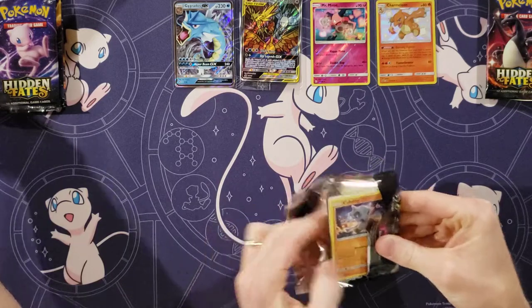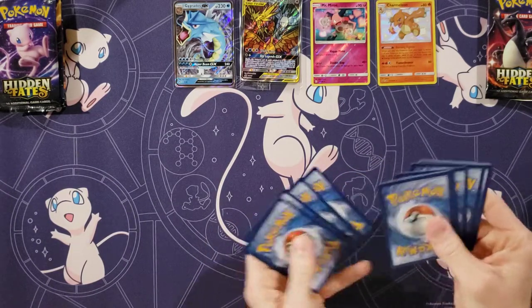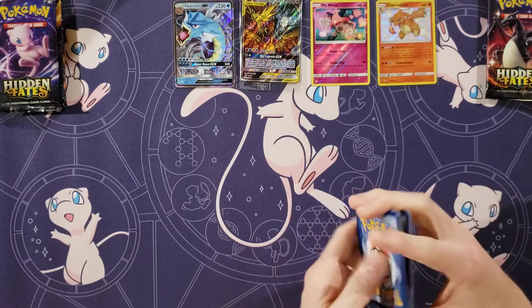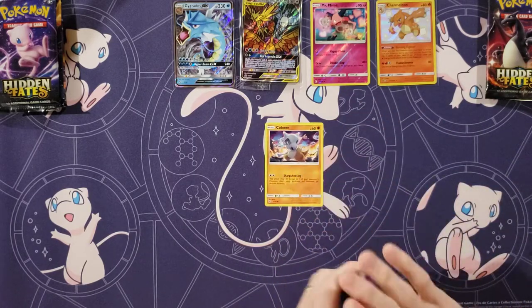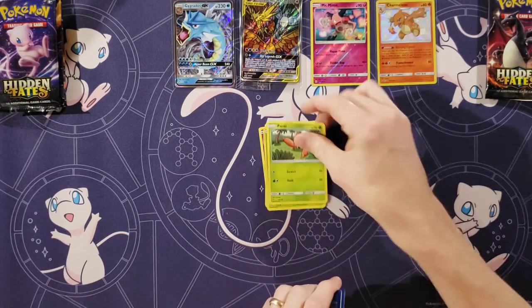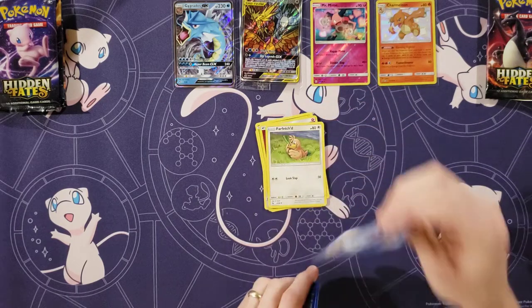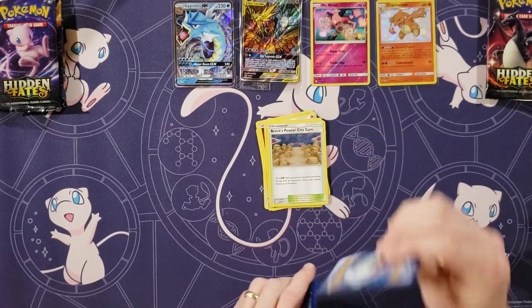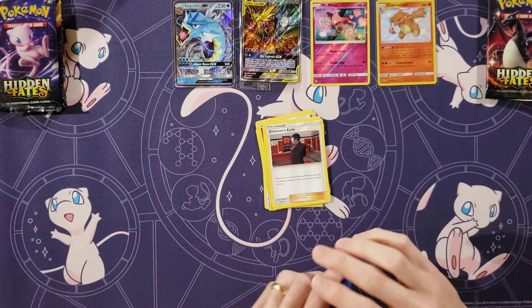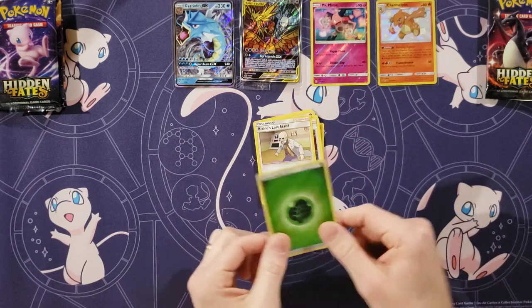Shiny Charmeleon is technically one of the more valuable cards in the set. So let's see something here, come on, something good. Cubone, Jigglypuff, Eevee, Caterpie, Paris, Fairy Energy, Farfetch'd, Brock's Pewter City Gym, Giovanni's Exile. My rare is a Plane's Last Stand, and then a reverse Energy.